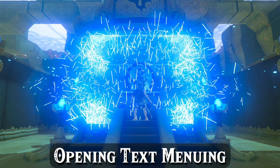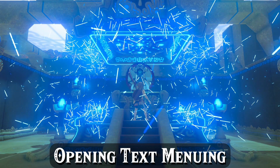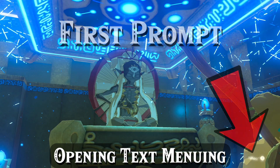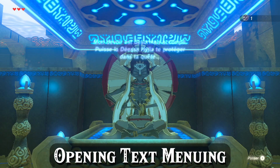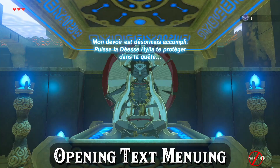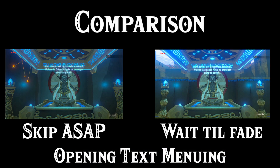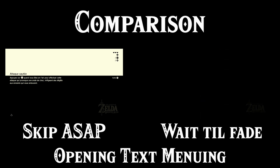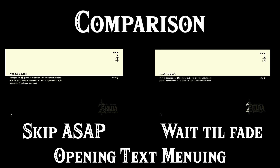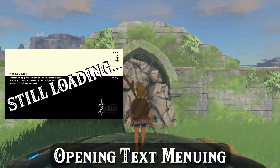Because the first segment ends right after waking up the monk, the timer for the second segment is already running. Before we regain control of Link, we have some text boxes and a cutscene to skip. Mash X to skip through the first text box, A to skip the second, then sit tight for a moment. Skipping the end of the cutscene also requires pressing X, but wait until the text from the monk fades away before pressing it. Waiting for the text to fade consistently gets you a much faster load screen back to the overworld. It's better to press X a little late than early, as longer load screens after completing a shrine can be brutal.